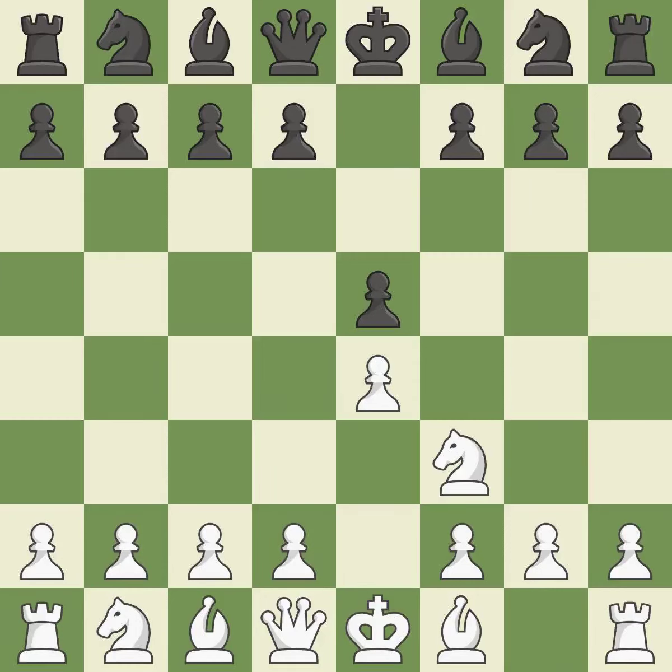e5 also frees up the queen and bishop on the dark squares. The move Nf3 advances the knight toward the center, engages the e5 piece in combat, and sets up a castle. Nc6 defends the pawn on e5, advances the knight toward the center, and scans the d4 square. The Rui Lopez opening develops the bishop to immediately attack the knight on c6, the lone defender of the e5 pawn.